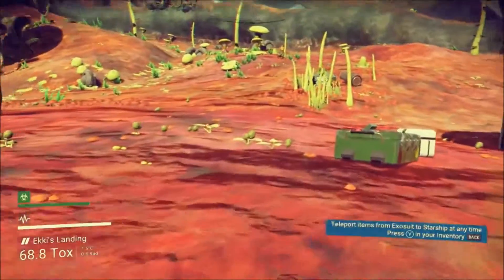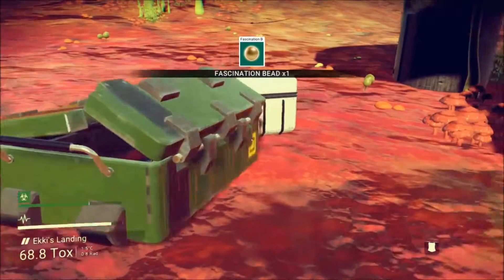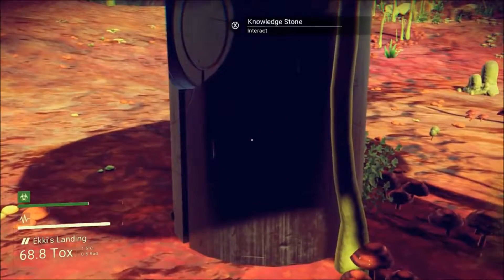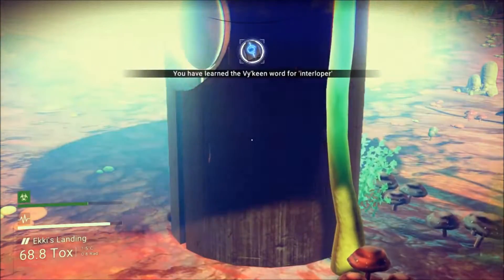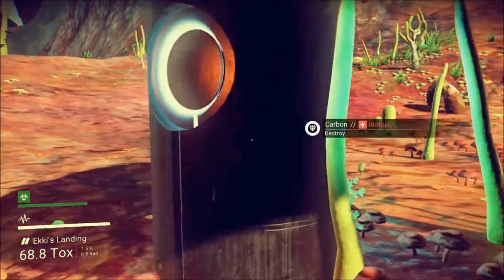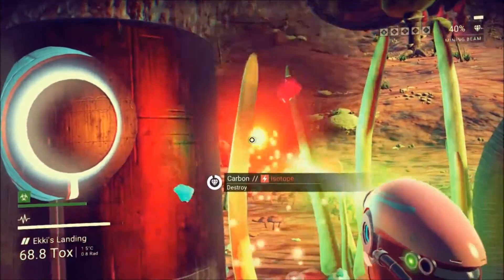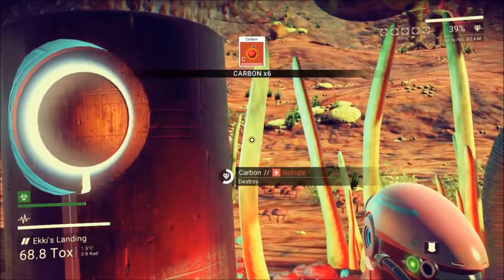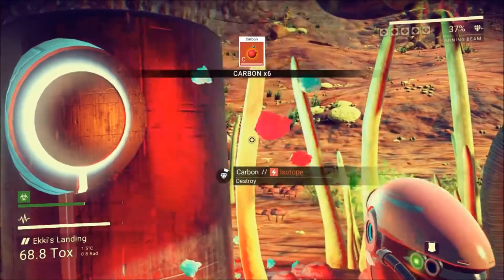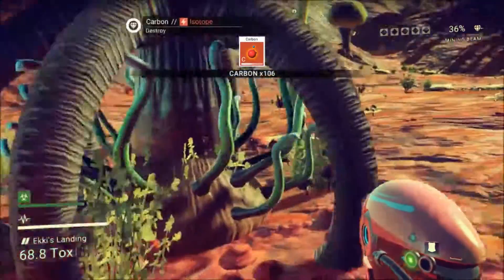Oh look, a cargo drop! Fascination bead, health restore we don't need yet. A knowledge stone — I'm going to interact with this. And I've learned the Viking word for interloper. And I'm going to be mining plants as I go, because I discovered you can use carbon, among other things, to actually refuel the mining laser.